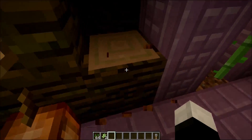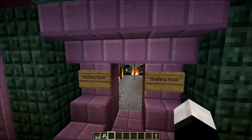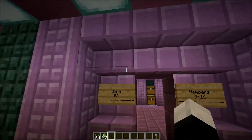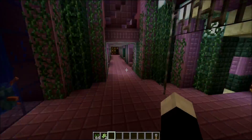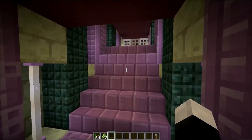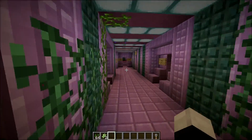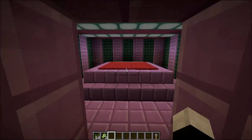We also have cocoa bean farms. Smelting room and all that other stuff. My favorite part is that pattern — we used patterns made out of purple wool. This is a really nice 1.9 snapshot build. Thanks for watching! Don't forget to like, comment, and subscribe for more videos. Thanks for watching, bye!